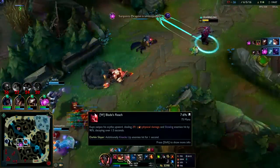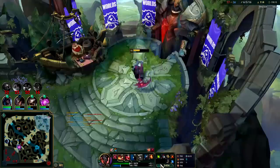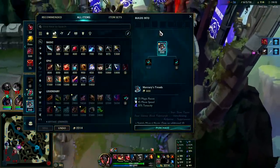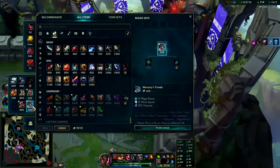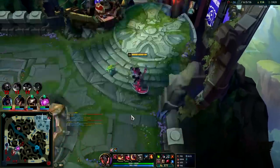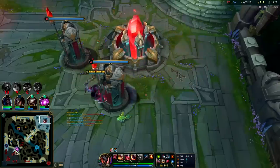I think we landed a four-man W there — we healed like crazy, 26% of the damage dealt. Now we can get Gore Drinker — sitting on so much gold. And Mercs for sure. Third item Spear of Shojin — I've definitely played a lot of Spirit Shojin on Hecarim and Kayn. On either one of them it's a recommended item.